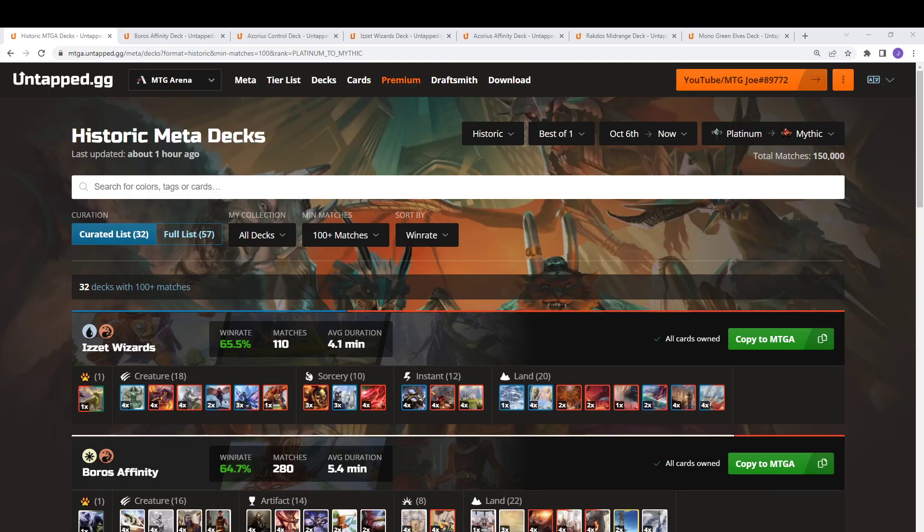Welcome back, MTG Joe here. Today I'm going to be going over some of the best choices for this month's Mythic Invitational Qualifier play-in. The play-in this weekend is Historic Best of 1, so we'll be looking at some of the best choices to take. If you qualify for the Mythic Invitational Qualifier and get 7 wins day 1, 7 wins day 2, you're going to the Arena Championship, banking huge amounts of cash, and eventually qualifying for Worlds. So we're starting on day 1 — how to get through the Mythic Invitational Qualifier play-in.